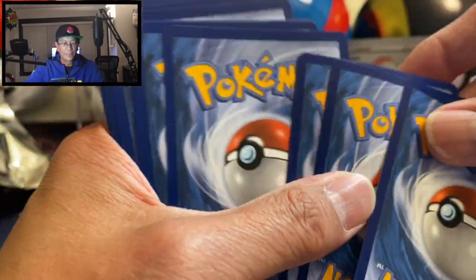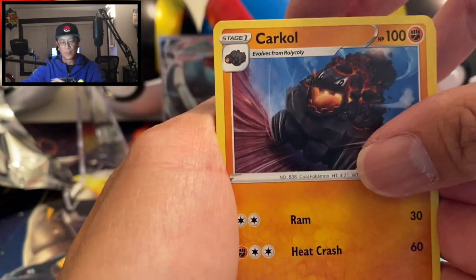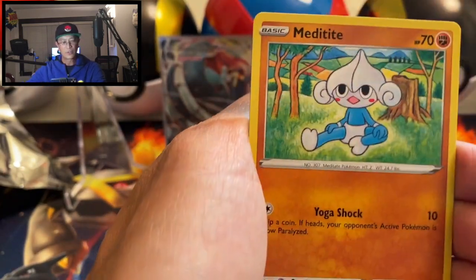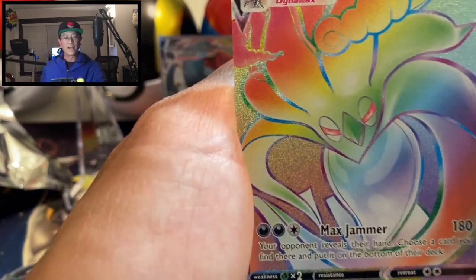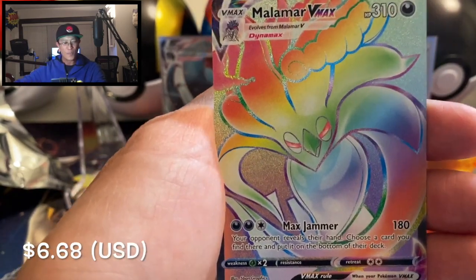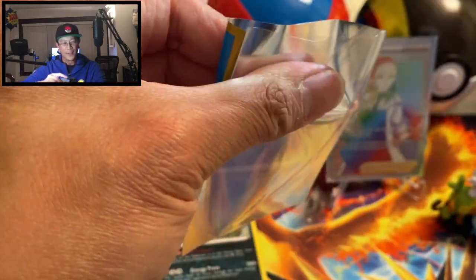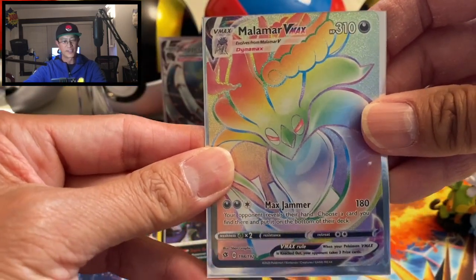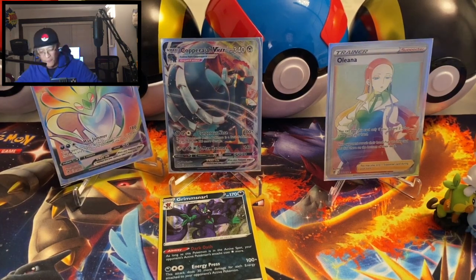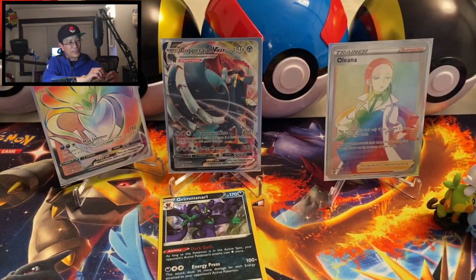Fighting Energy, Carkol, Beheeyem, Skyla, Arrokuda, Galarian Meowstic, Skit, Magikarp, Meditite, Vulpix, and a Malamar Vmax — second rainbow rare pull of the day! Whoa, what a video, what a Pokemon card opening we are having! Look at this — second rainbow rare pull of the day, not to mention the full art Copperajah Vmax. And we have one more three-pack blister!